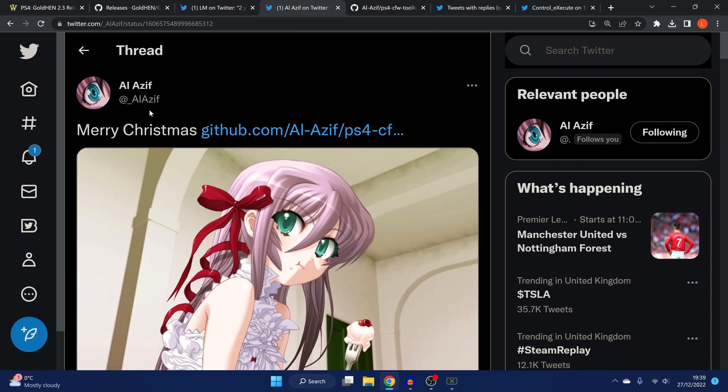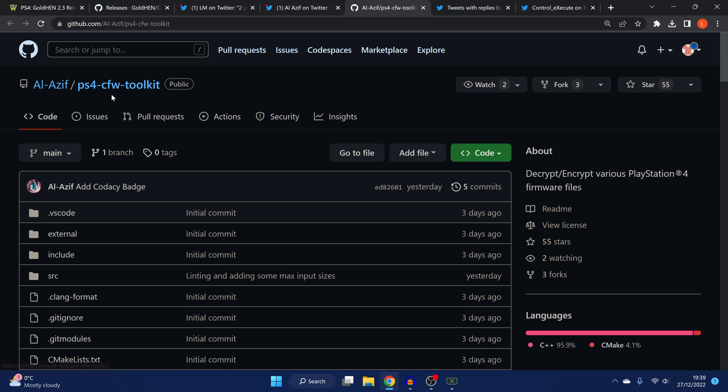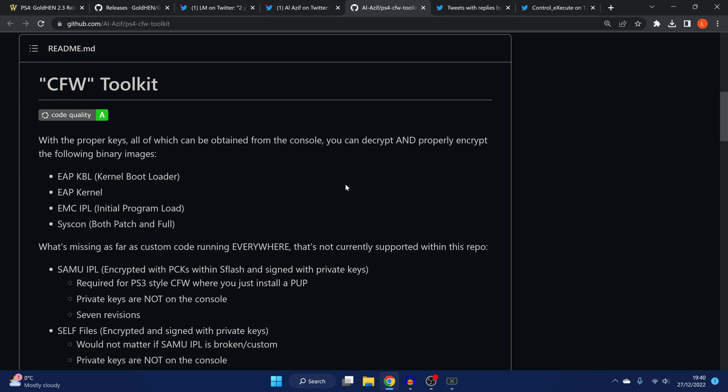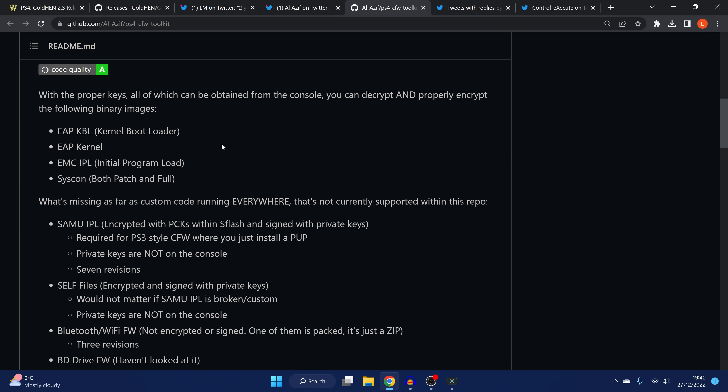Next, Al-Azif released — I think on Christmas Eve — a link to a GitHub page for a PS4 custom firmware toolkit. A lot of people get very excited when they see those three letters CFW, but unfortunately this isn't actual custom firmware at this point. The about section says it decrypts and encrypts various PlayStation 4 firmware files, using keys obtained from the console to encrypt and decrypt various firmware files.